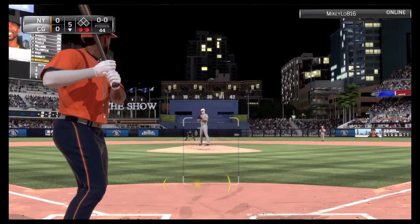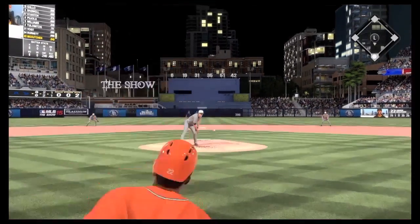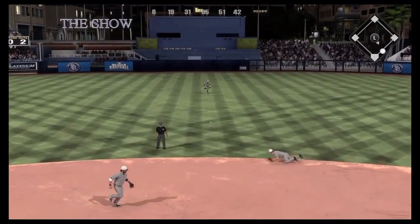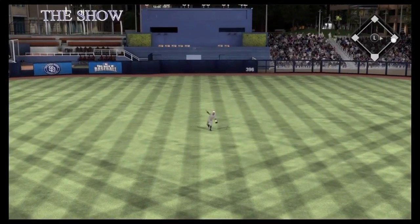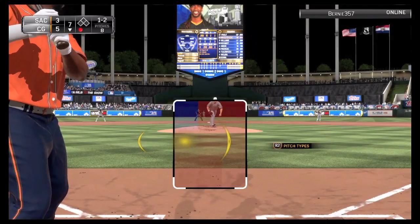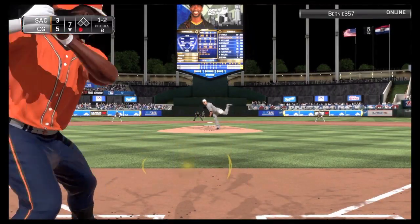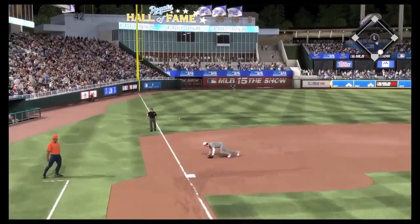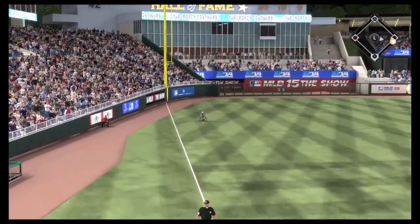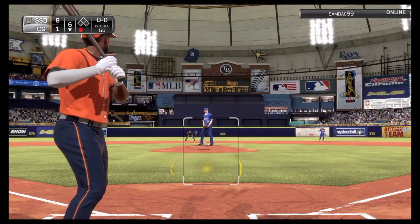Where do you bat McCutchen? Is he a leadoff hitter? Is he a number two like Trout could be? He bats number three in real life. I definitely think he's a top of the order guy. I even put him at number nine sometimes to help flip my lineup over, and I'll put the pitcher in the eighth spot. That'll just give me an extra leadoff hitter, and he'll get in scoring position, or he'll knock in whoever was on base. If it was my six, seven guys, bunt with the pitcher, then have McCutchen come up.